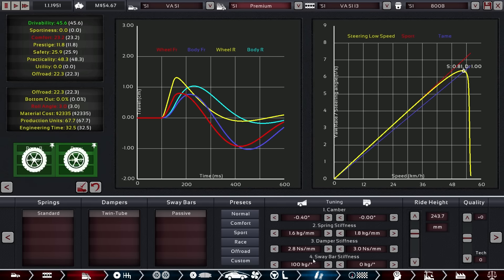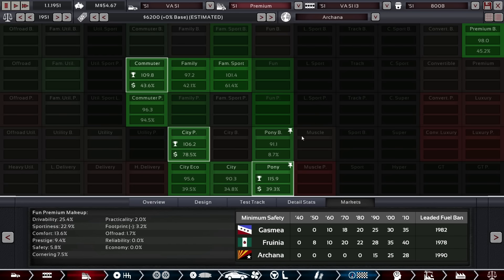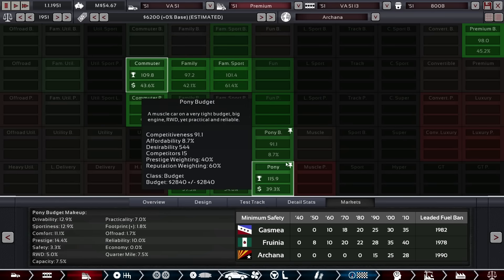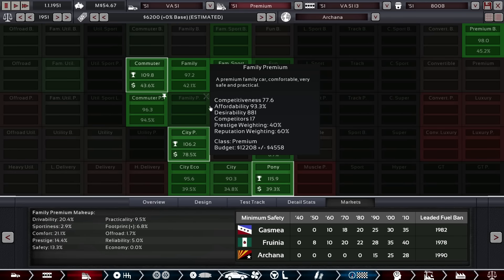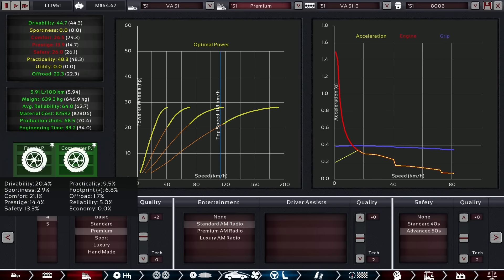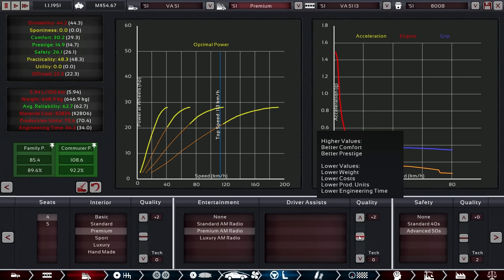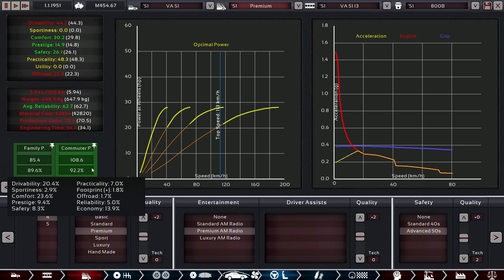Still optimal — very good, no bottoming out, nothing. Let's take a look at the markets. Did that actually help? Maybe — maybe it did. Not quite sure. Commuter premium — they probably like us better now. They do have a massive amount of money left. Family premium — let's check out these two categories and see what they like best. If we go premium they increase. Yes they do! So if we go premium premium, commuter premium — let's sell into that segment which doesn't really exist in Archana. Sounds like a solid plan.